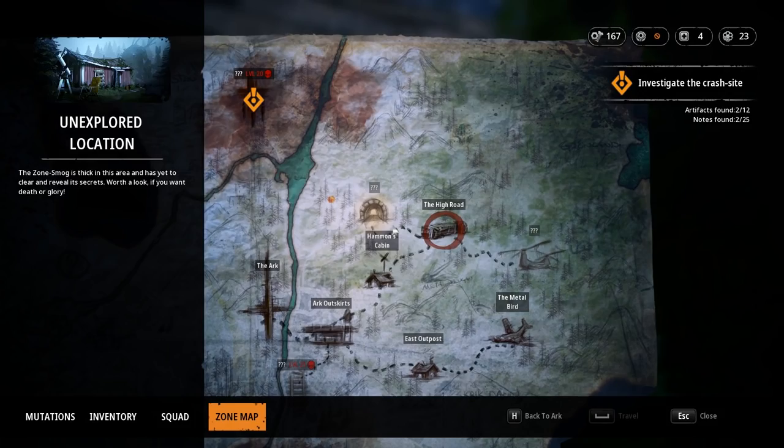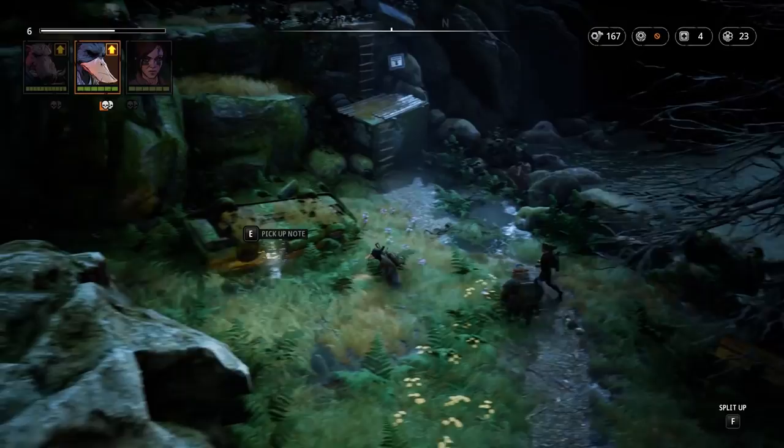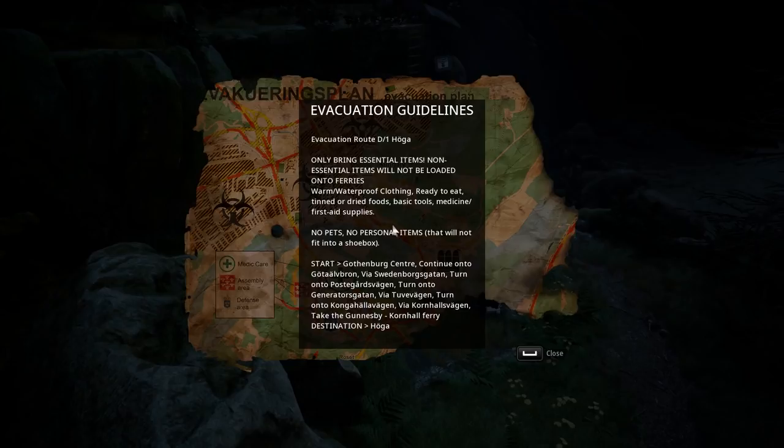Evacuation Guidelines — Evacuation Route D1, Hoga. Only bring essential items; non-essential items will not be loaded onto ferries. Warm, waterproof clothing. Ready-to-eat tinned or dried foods. Basic tools. Medicine, first aid supplies. No pets. No personal items that will not fit into a shoebox. And then there's a list of what I'm assuming are real-world locations in Sweden — I'm not even going to pretend I can pronounce those.